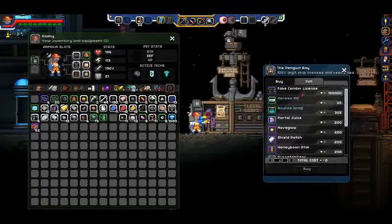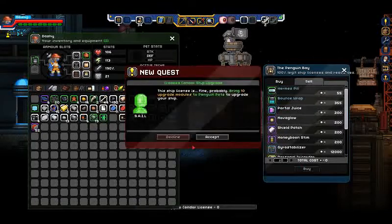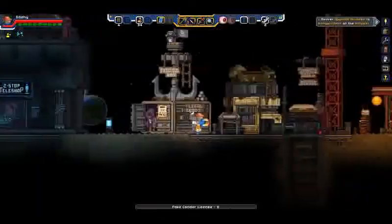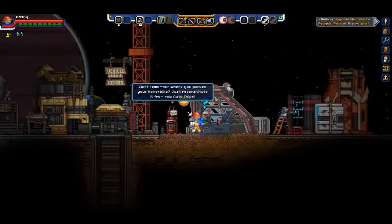And now we can buy the fake Condor license and make our ship into a dreadnought. 'This license is fine. Probably.' Bring 10 upgrade modules to Penguin Pete. I love the flavor text in that more than just 'Hey, you've got enough crew members, time to expand your ship.'